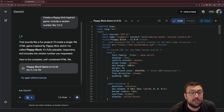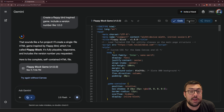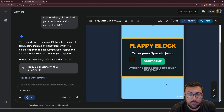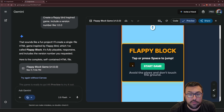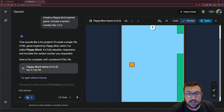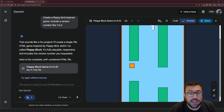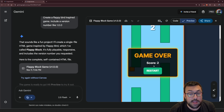We can see it says it sounds like a fun project. We are working on iteration version 1. Our Flappy Bird is being coded on the right, and we can see what it looks like. We have something called Flappy Block. We can press space to jump, it feels pretty natural, and we can go through these pipes. This is kind of a boring Flappy Bird game, but we can make it better.